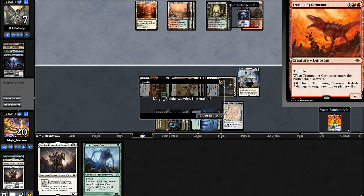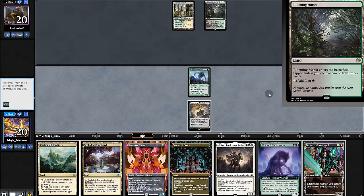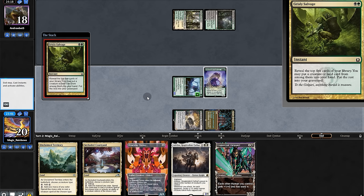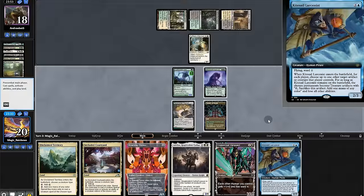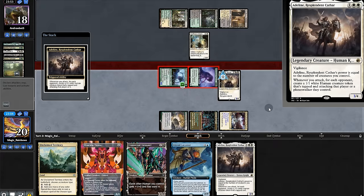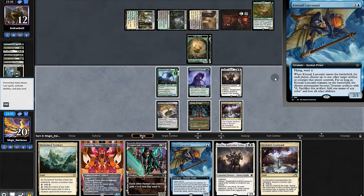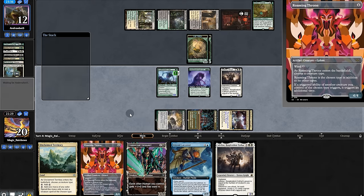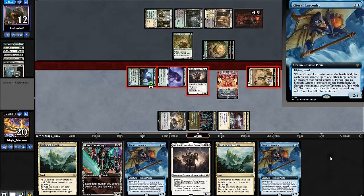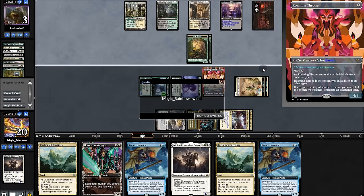On to the next match. Opening hand is a good curve, we'll keep. Land — play Experiment and pass. And Abzan, how interesting. Play pack leader and swing for two. Opponent plays the grease enchantment. We'll play Adeline and swing to draw, finding another Adeline. Opponent trades with a token and plays Chariot. We play Throne and swing out — double draw tokens. Opponent trades with Adeline, goes to three life, and realizing it's no match for Throne, opponent concedes.